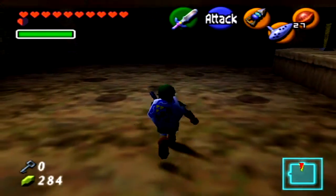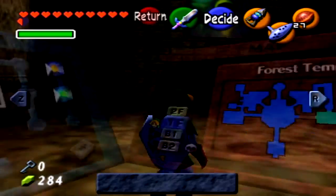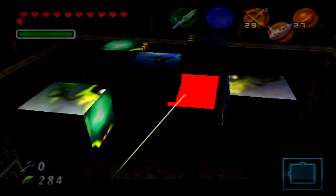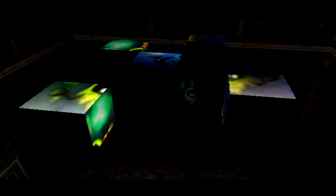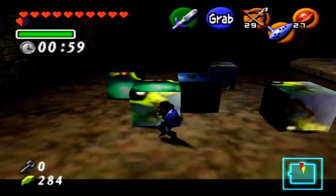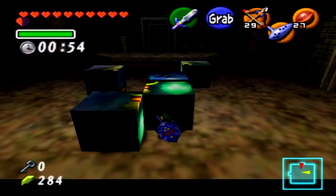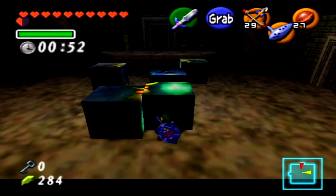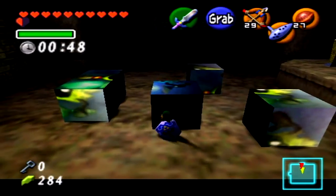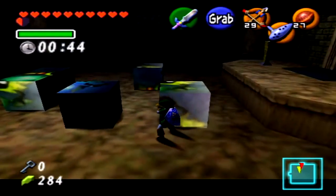And now we have a block puzzle. If we look up there we can see the blocks. What we want to do is shoot this trucker in his eye. So these will fall and we're going to want to push all of these into what the painting is. We want to push that blue one in the middle out of the way because it has no purpose here — it's not even part of the picture. It's just trying to throw you off.